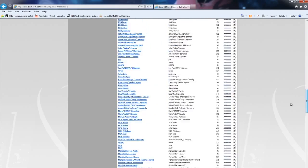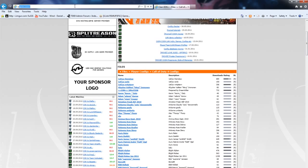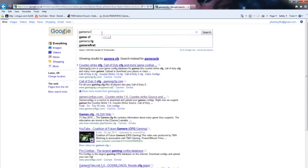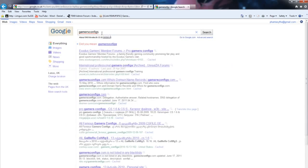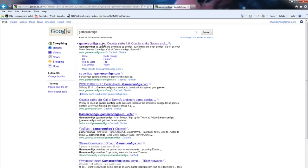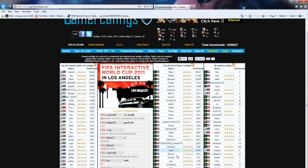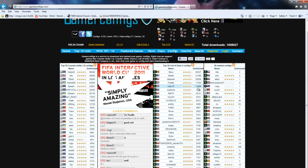I'm pretty sure I'm on Clan Ion somewhere. Another place you can download from is Gamers Configs — I've never really used it but I've heard of it, and it seems to have pretty much all the top players' configs as well. I don't know how trusted it is, but it's up to you to decide that.